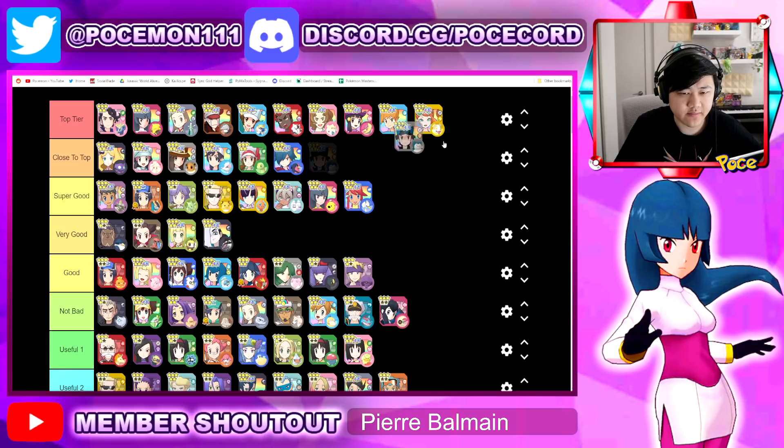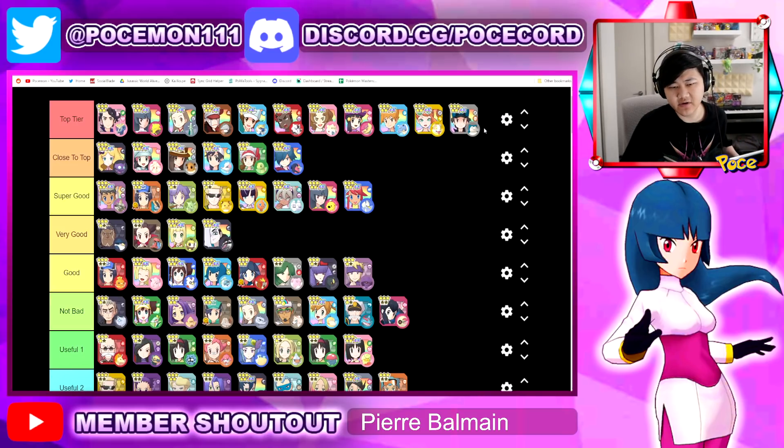Conversely, we will move Classic up one. He's just a very convenient unit. With the super effective up, the creep of sync move countdown, especially now that we have Head Start as a lucky skill — if you run Head Start instead of Vigilance on him, that's going to be really really nice to shave off sync move countdowns. So he's gonna be moved up.